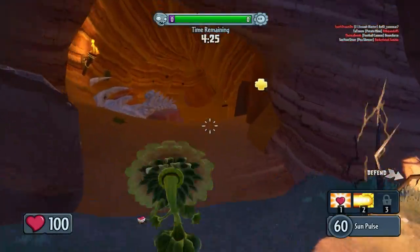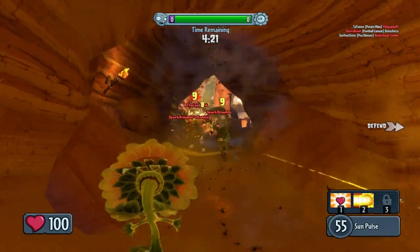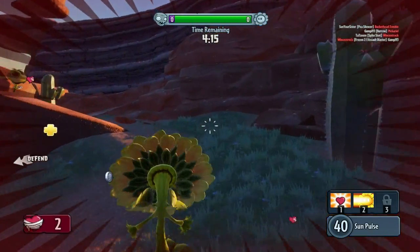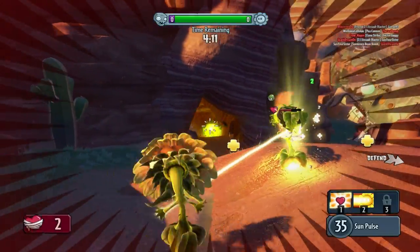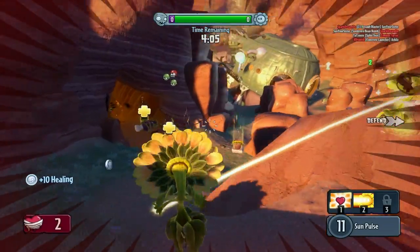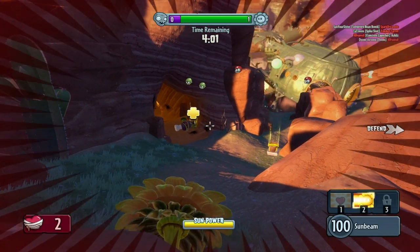For one, the game looks and sounds amazing. Thanks to the Frostbite engine, which is the same game engine used in the recent Battlefield games, the sights and sounds of combat in Garden Warfare are impressive. Shots ring out across the battlefield. Plants squeal as they're blown apart. Zombies mumble and grumble as they hobble along. There's always so much going on on screen, but it hardly ever gets overwhelming.